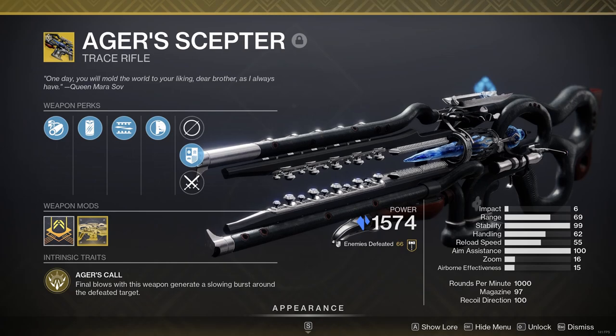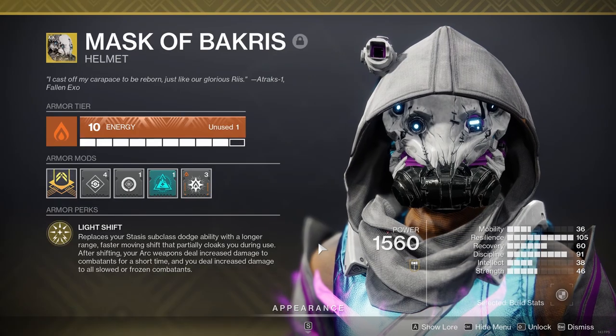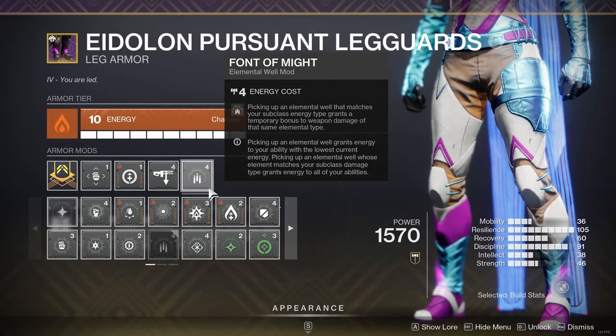The first build is on Revenant Hunter, using Mask of Bakris, Aegir's Scepter, Insidious with Dragonfly, and Reed's Regret. For combat mods I have Explosive Wellmaker, Well of Life, Seeking Wells, Elemental Shards, and Font of Might.